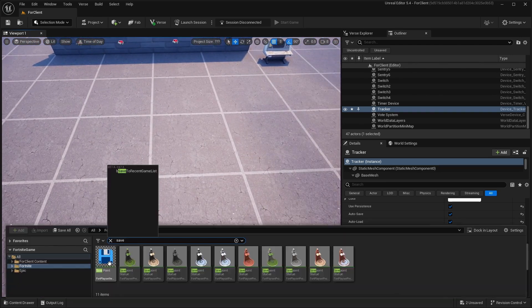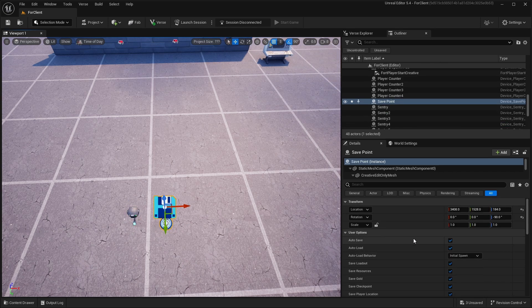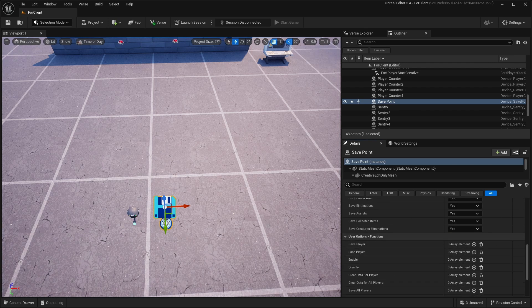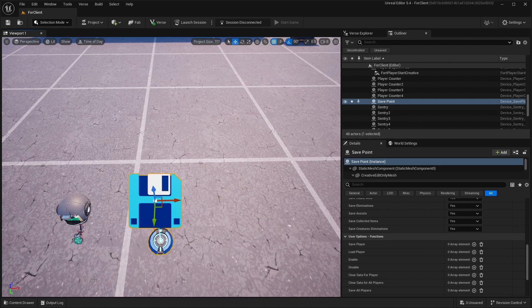That's basically it for the Tracker. The next device you should add is the Save Point device — just drag it in. Settings: auto-load yes, save loadout no, save resources no, save class no. That's basically it for the Save Point.